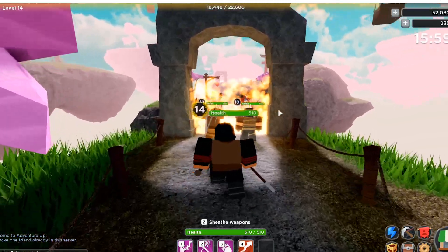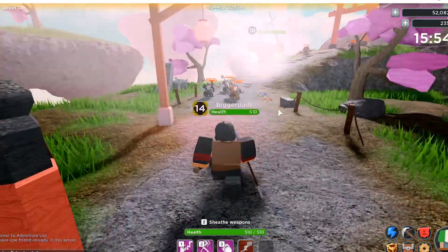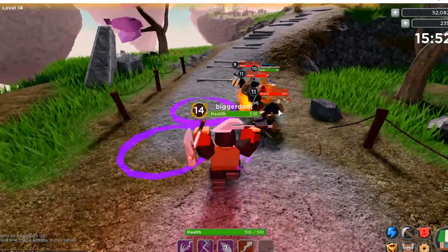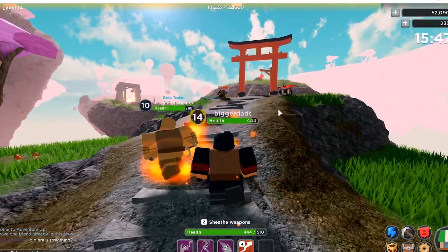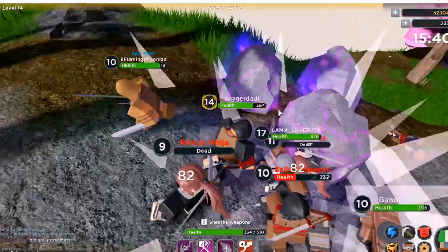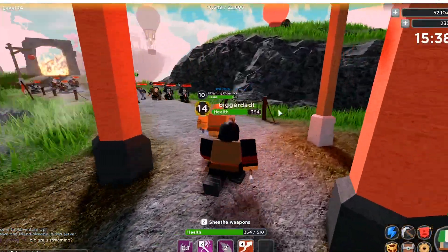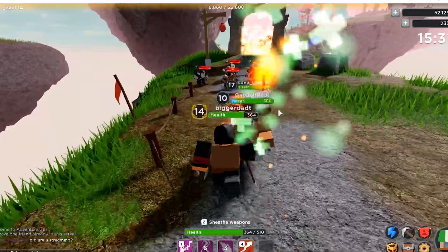My spell setup: on my four button I have a dash, on my three button I have the meteors, and I also have the aura lightning and the regular lightning strike. With just those I can pretty much ghost everything. I could really take care of things — I'm thinking I could probably do this solo pretty soon. Boom, and we're just cranking right through this.